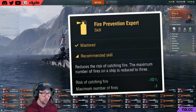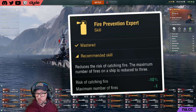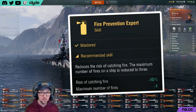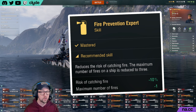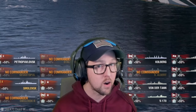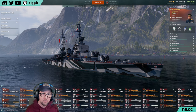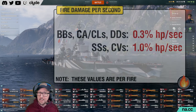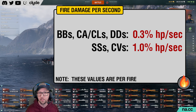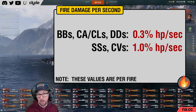Dropping to a max of three fires is important because if a high explosive shell hit would cause a fire but the area of the ship it struck was already ablaze, nothing happens. That's a big deal because it means, at least for those hits, the fire chance is reduced all the way down to zero when you're already in a pretty bad situation. Once started, fires do damage to your ship based on a fire damage formula. Battleships, cruisers, and destroyers each lose health equal to 0.3% of their total health pool for every second that they let a fire burn. Submarines and aircraft carriers lose 1% health per second.